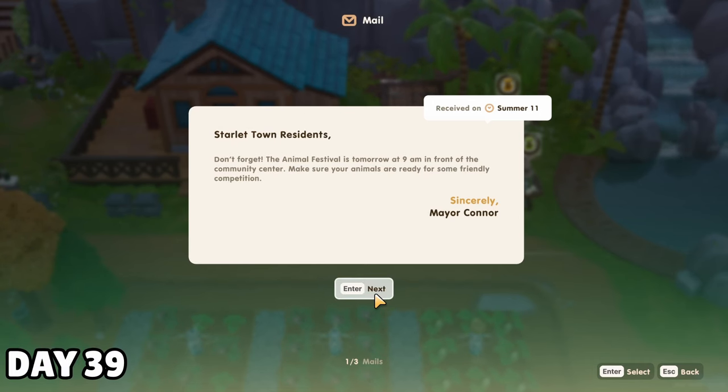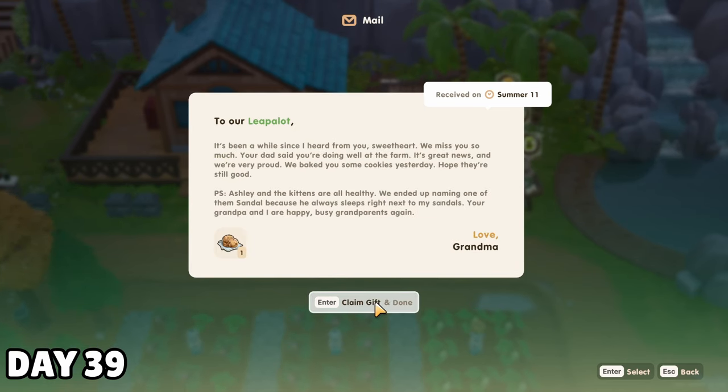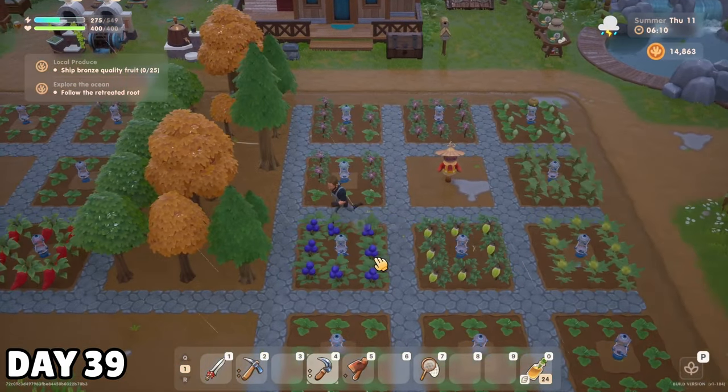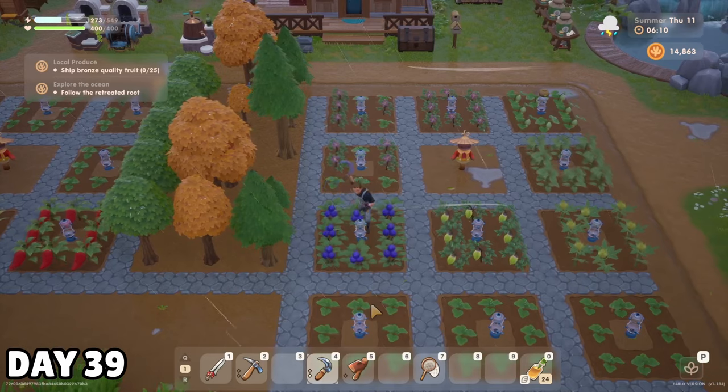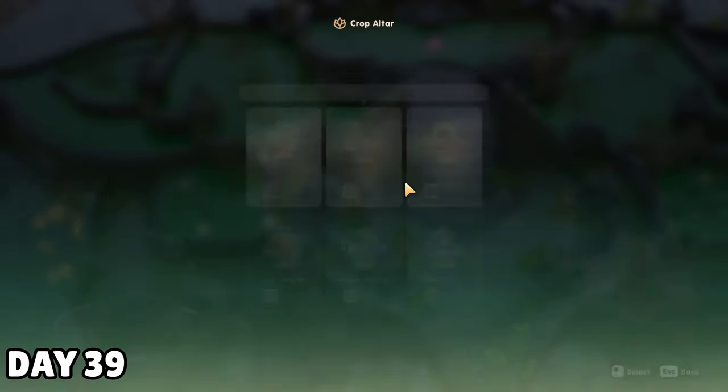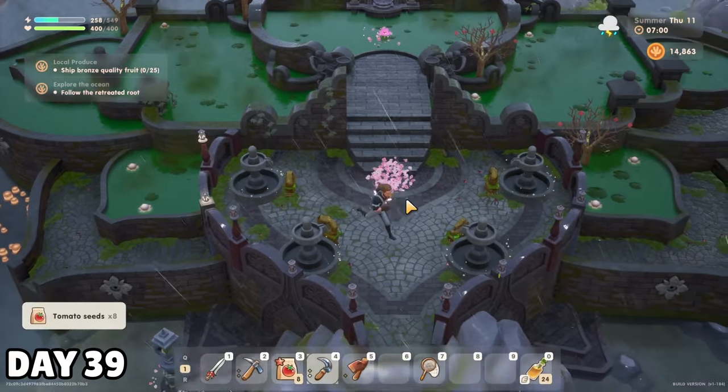I got that same vaguely threatening letter on the 11th, as well as a reminder that the animal festival was starting at 9am the next day. I don't have a pet yet. I did, however, have my first blueberry harvest this morning, which meant I could complete the summer sesagen, which gave me 8 tomato seeds. Okay, that's cool, I guess.